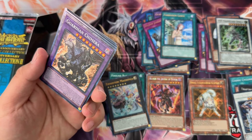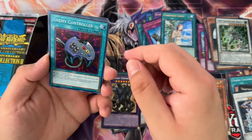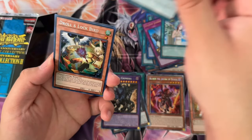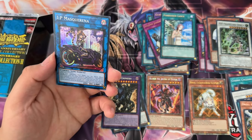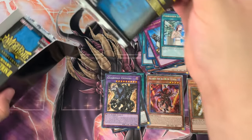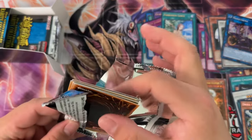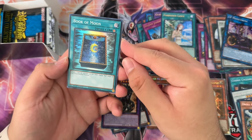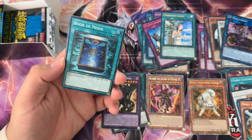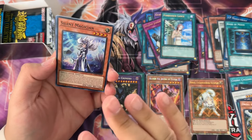I will take Guardian Chimera as a collector rare. Enemy Controller secret, Droll and Lock Bird secret rare — hell yeah! And then IP Masquerena as a super. Okay, the pressure's on — I need Dragoon. Actually, you know what, I think I would rather get Magician Souls than Dragoon — I might be the odd one out here, but I'd rather do that.